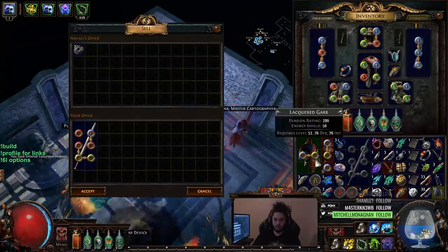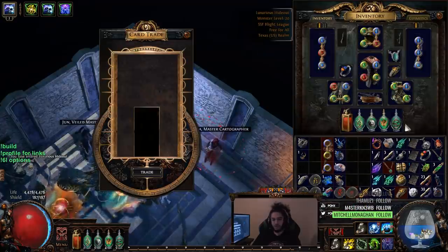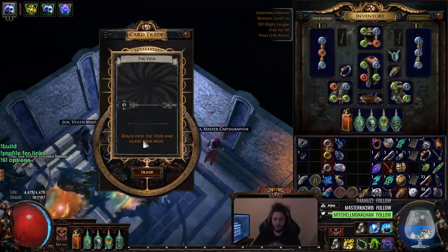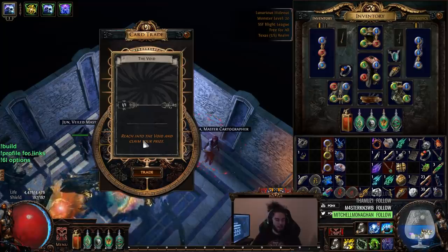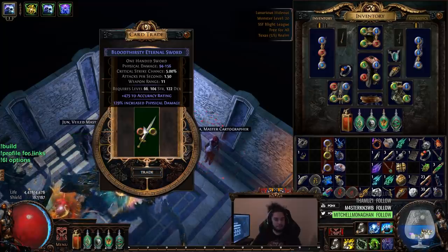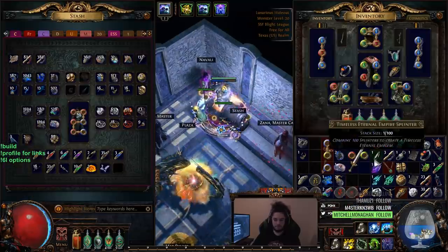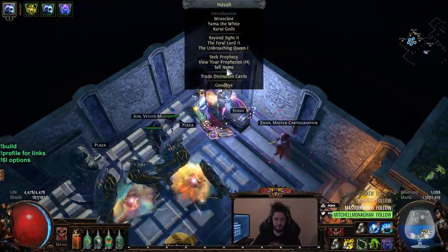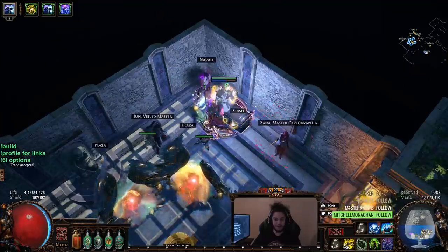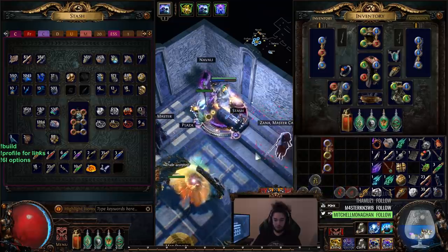Let's see what this Void gives. I think there's a chance I can get a Cloak of Defiance from this — I don't know if there's a divination card for a Cloak, there may just be one for unique value. Okay — Bloodthirsty Eternal Sword. No thanks, not really interested. Can I just augment so I can get rid of this? Okay, you are gone.